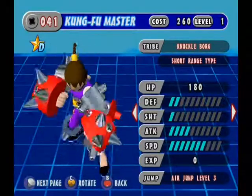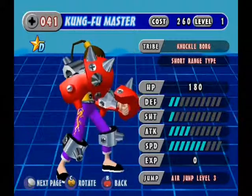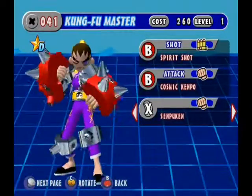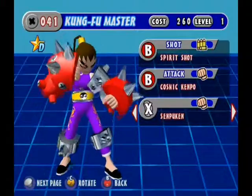It is a Knuckle Borg tribe, short range type, 180 HP, 260 cost, 2 defense, 1 shot, 4 attack, and 7 speed. Air jump 3, shot is Spirit Shot, attack is Cosmic Kinpo, and X is Senpukin.